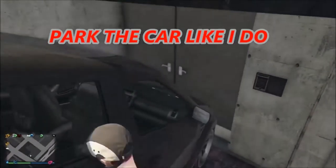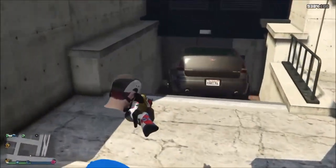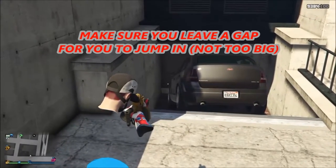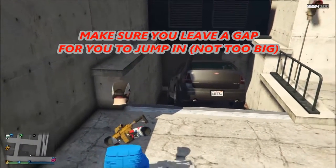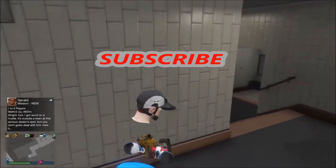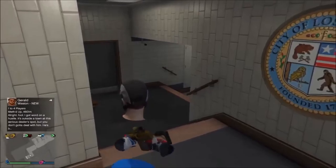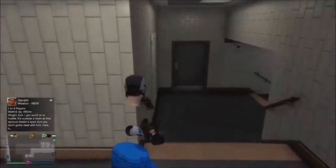What you want to do is jump into that little gap there. Jump, and you should fall down, and then don't touch your controller. Leave it for a few seconds, and then as you may see, the game should glitch or force you through the doors into the police station.